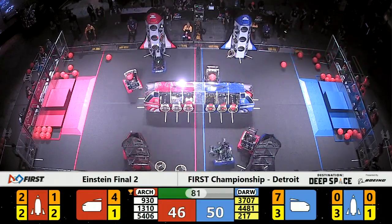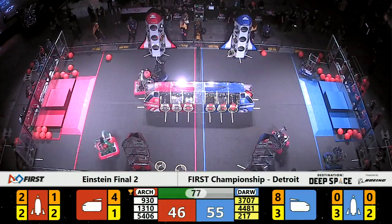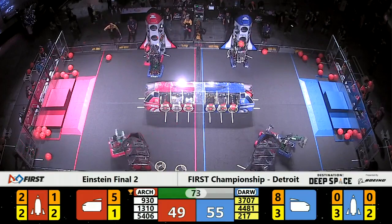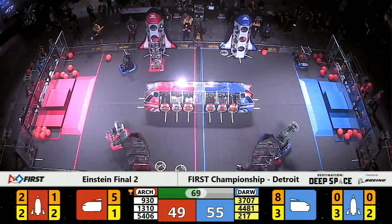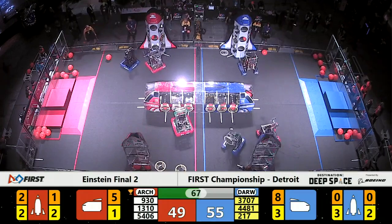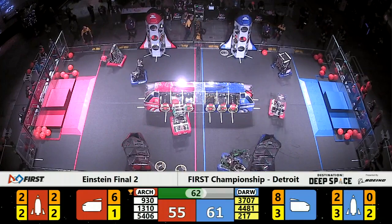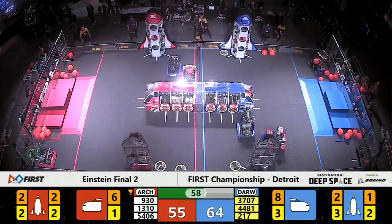Rembrandt, while they play some defense, their Alliance partners are hard at work. Brighton Technodogs dropping off more and more cargo. That Blue Alliance cargo ship is completely full, which means Brighton is going to need to focus on a rocket. Their partners, Thunder Chickens, are very quickly trying to drop off panels so that Brighton can follow up and drop in three points of cargo behind them.